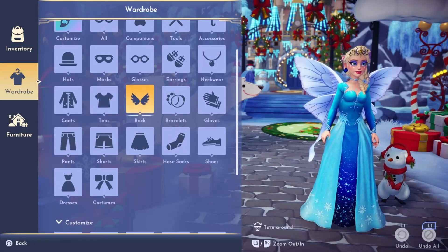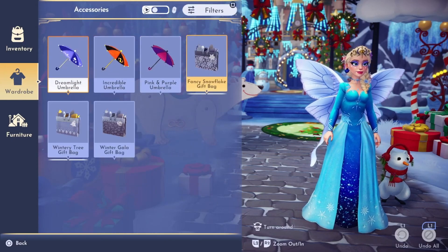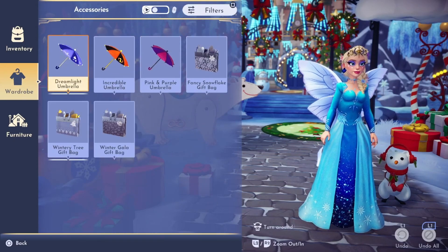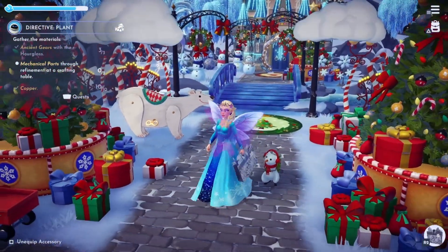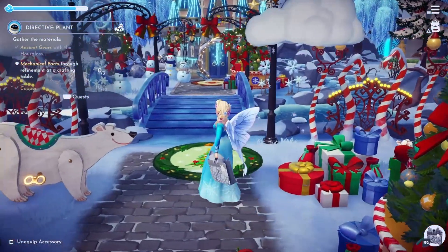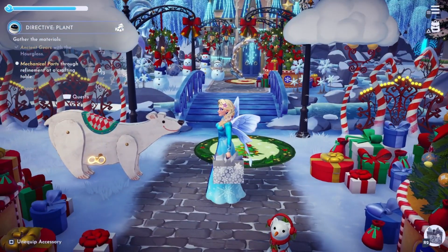Let's see what these new items look like. Here are the gift bags — they're in the accessories. And that's what that one looks like: it looks like she's carrying around a bag, like she went Christmas shopping or something.